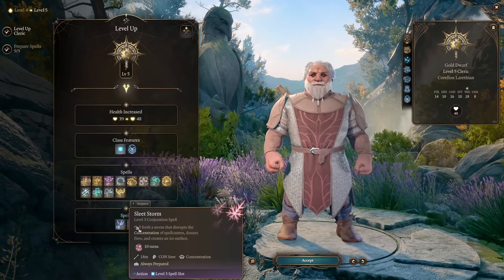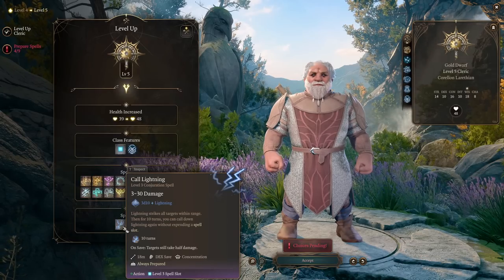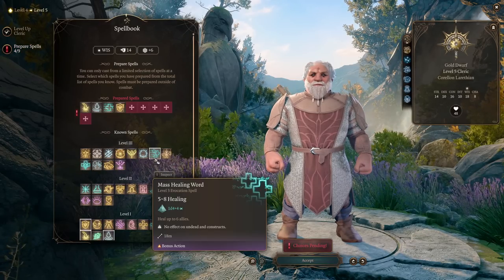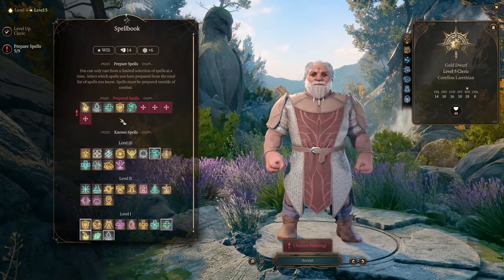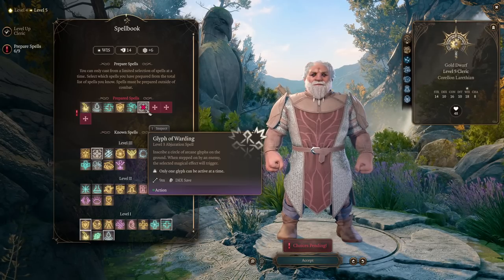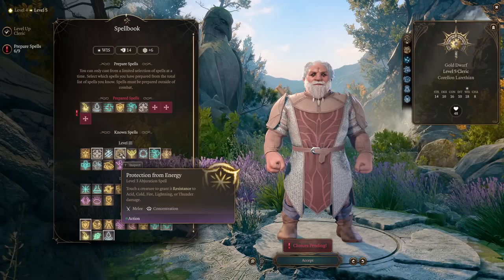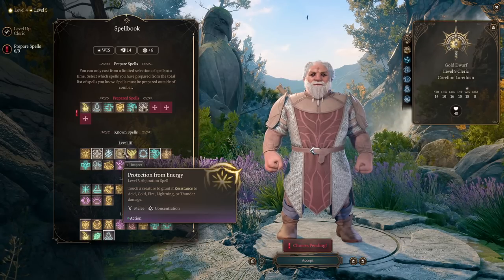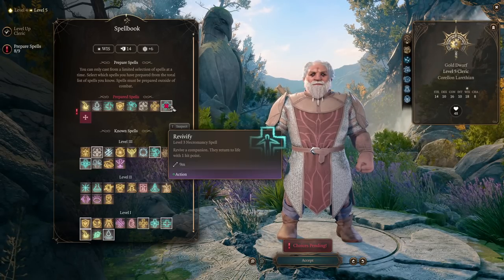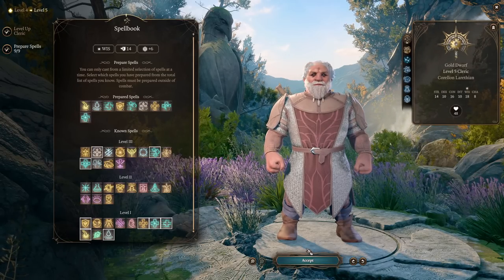Our main bread-and-butter spell will be Call Lightning — it's a concentration spell, so most of the time you want other spells that don't require concentration. Mass Healing Word is very nice and uses bonus action to heal teammates. Glyph of Warding is a cool spell that inflicts damage, can disable enemies, and build nice traps. Protection from Energy is concentration but useful if your party needs elemental protection. Otherwise, pick Revivify to revive teammates, and Cure Wounds for large burst healing in a fight if needed.